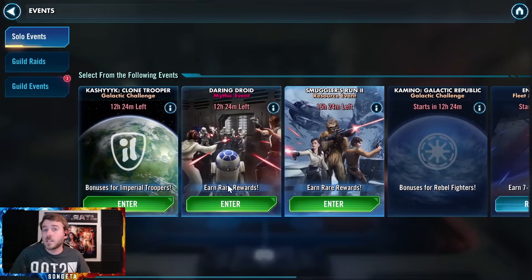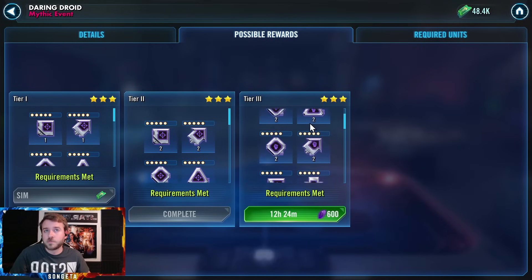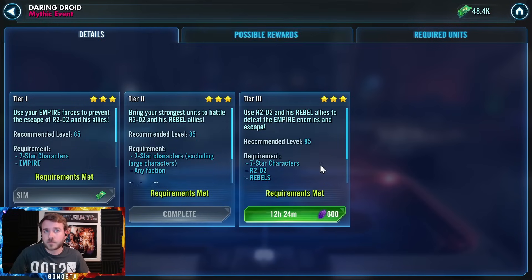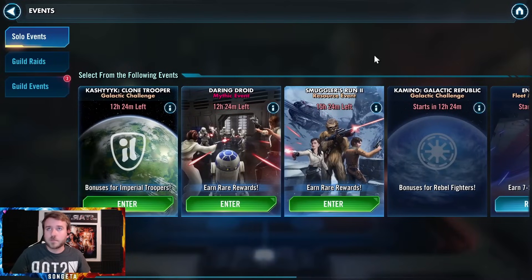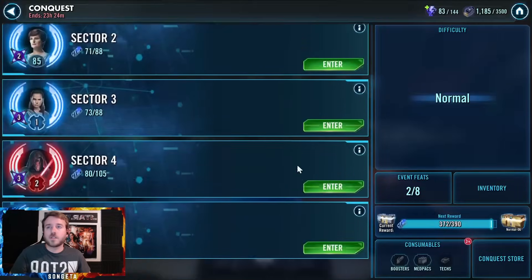One other thing — R2D2's tier 3 mythic is unlocked now. So that's nice. I get some mods from that, and with all the rebels I have, it's pretty easy. Can't do the next tier yet. Let me go into Conquest and try to finish this off.